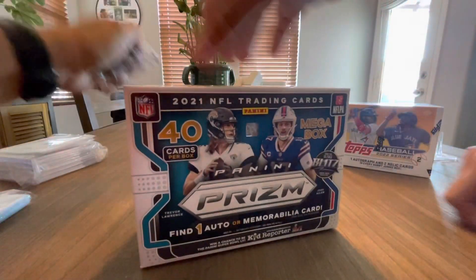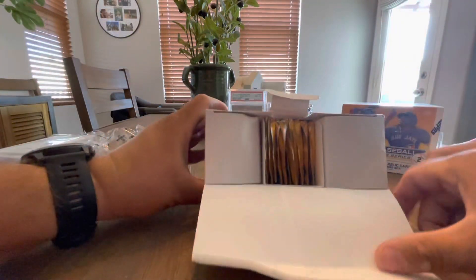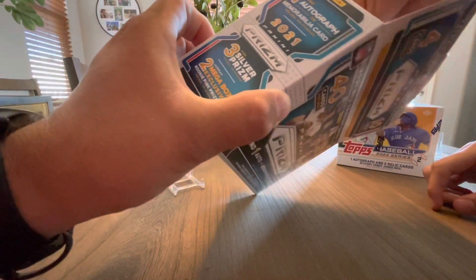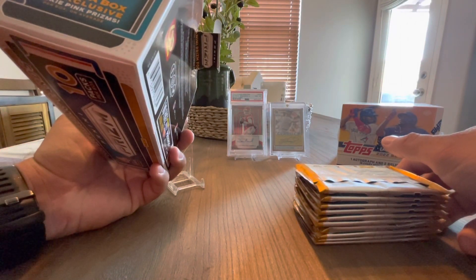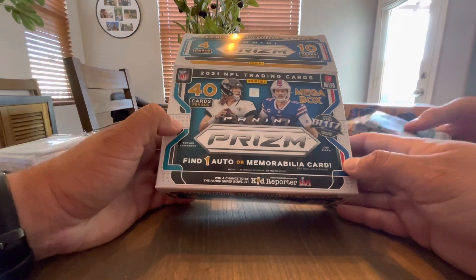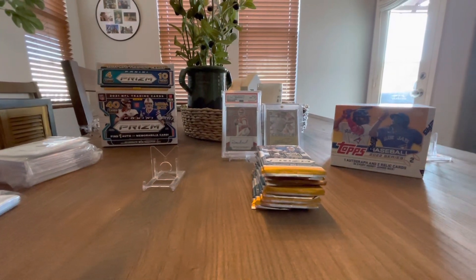So I have my son here with me — he's good luck, he always seems to pull the nice cards. So we're going to open this box. We got one autograph, a memorabilia card, and three silver prisms per box on average. 40 cards total — 10 packs, four cards each. All right, there we go.